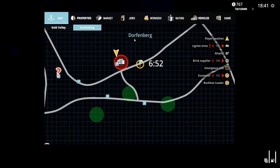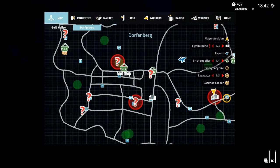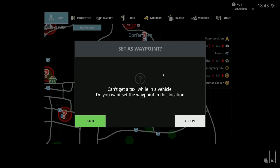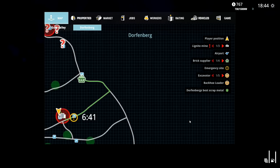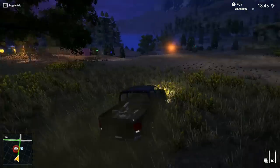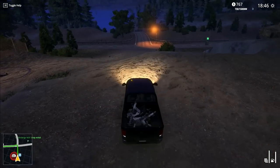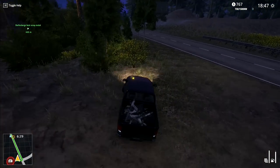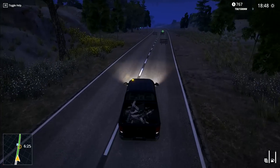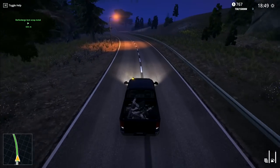Now where do I go? I need to take the scrap to the market. That is brick supplier, tool shop - is that it there? Dorfenberg's best scrap metal. Yes, I want to set a waypoint. So let's go that way - out this way and onto the road. And then once we've gotten onto the road from here, straight down. I get a load of scrap, but there is actually a quest next to it - before I sell the scrap, there's a quest that will allow us to sell the scrap for double.